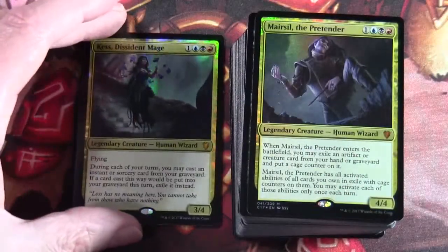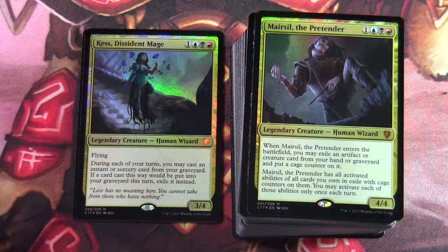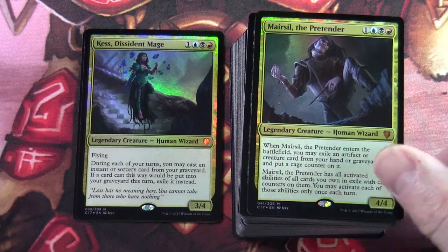Our second alternate commander is Mersil the Pretender — one blue-black-red, a legendary creature human wizard, 4/4. When Mersil the Pretender enters the battlefield you may exile an artifact or creature card from your hand or graveyard and put a cage counter on it. Mersil the Pretender has all activated abilities of all cards you own in exile with cage counters on them, and you may activate each of those abilities only once each turn.